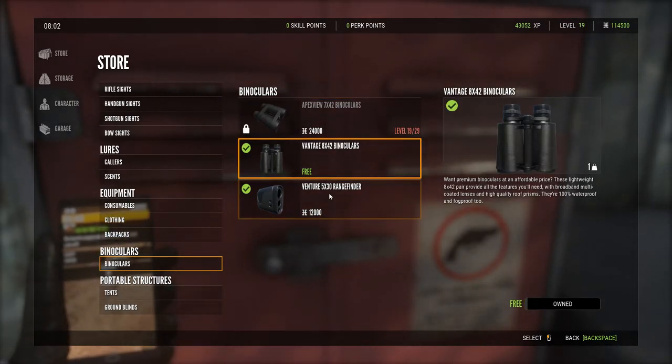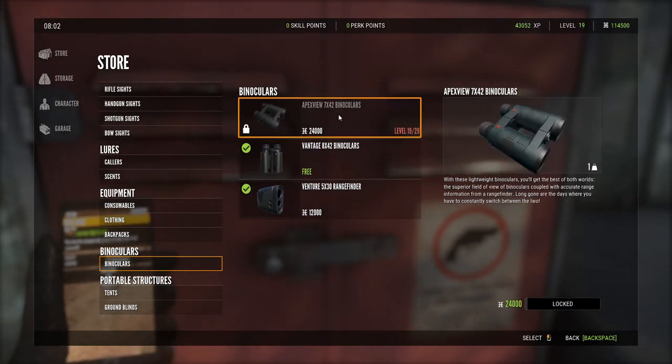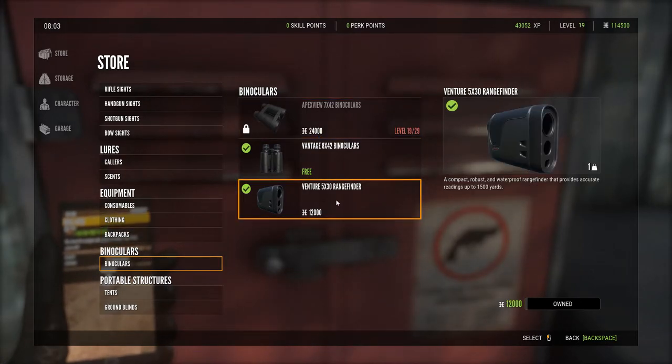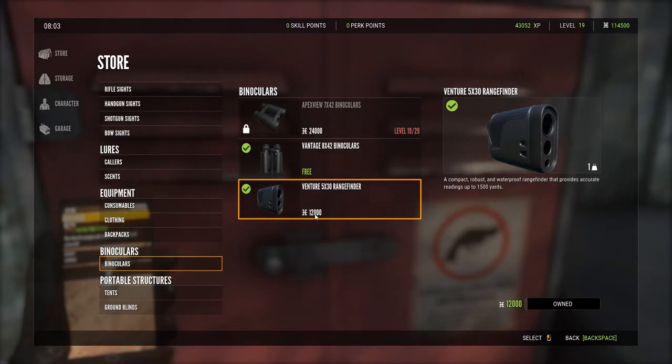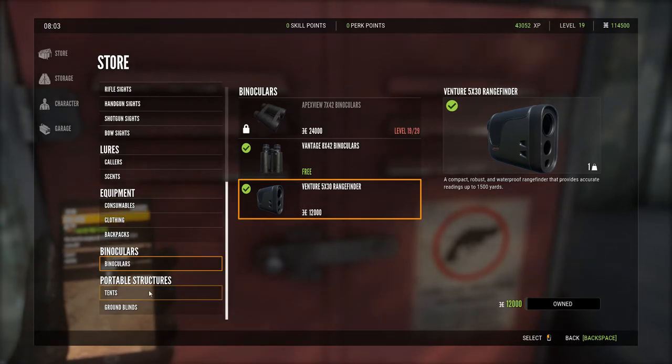For binoculars, you start off with a basic one that's pretty good. Once you reach a high enough level you can get this range finder, and then the ultimate one is a combination binocular and range finder. This works pretty well and the range finding helps because it tells you how far things are so you can adjust for bullet drop and trajectory.